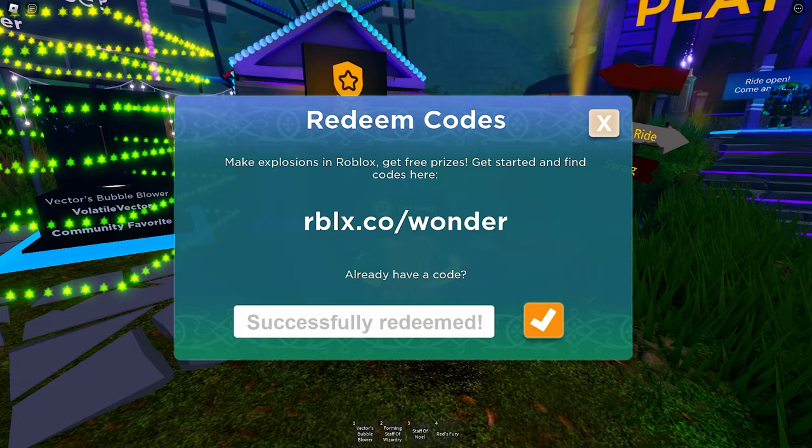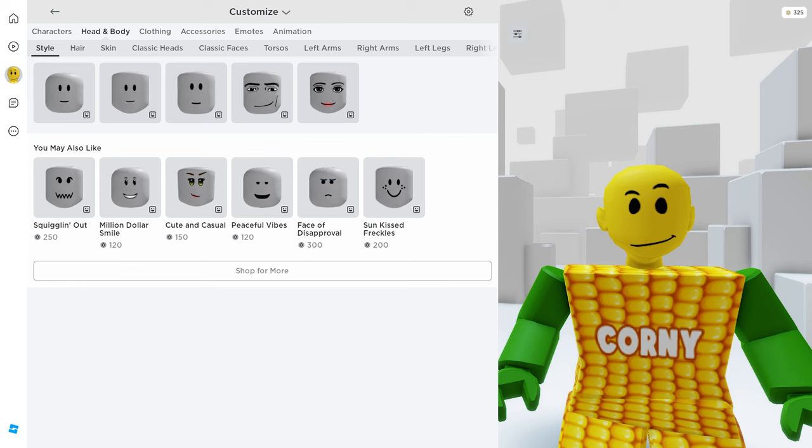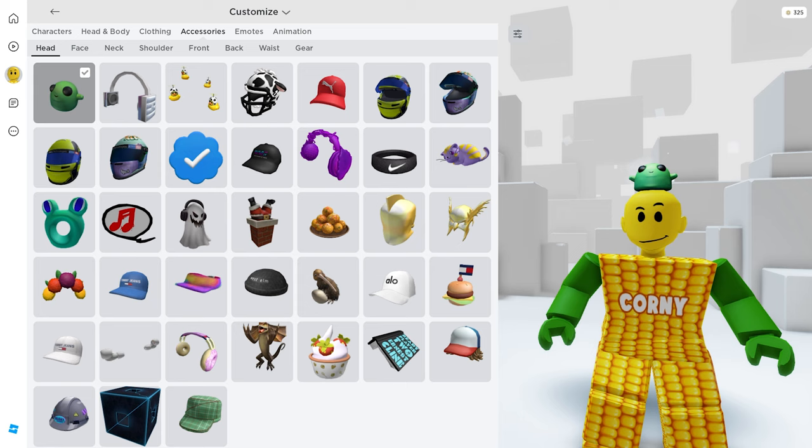And we got all the badges — well done! Now let's check them all in our inventory. The first one is in your accessories, then the head. Here it is — it's the cute green slime. It looks like I have a pet on my head!